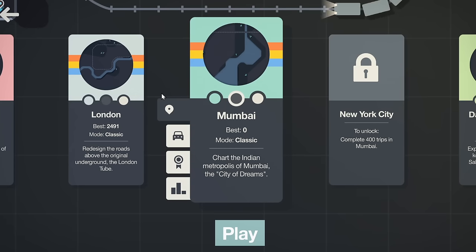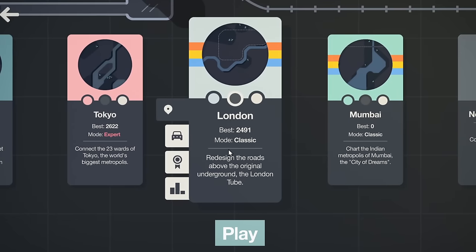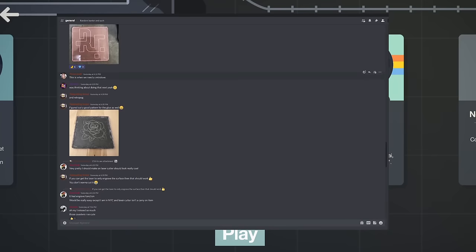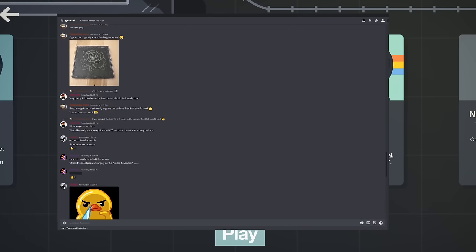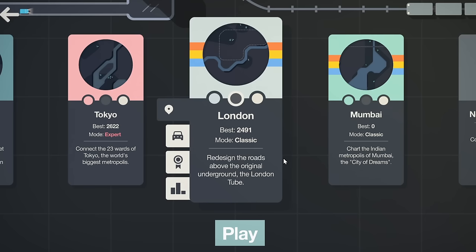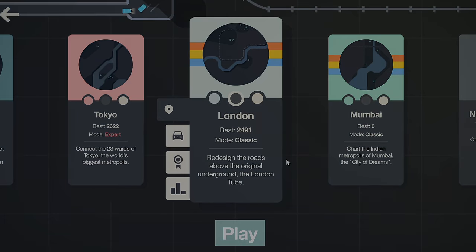Mumbai might be a little bit more easy, but I'm sure it has its own troubles with the huge expensive water down the middle. And if you've tried this, let me know your score in the comments — I'd love to hear how my viewers are doing. Check out the Discord; we've got a Mini Motorways channel dedicated to showing off how good you are, or asking for tips, tricks, or anything in between. Like, comment, and subscribe — thank you so much for watching, and I will see you in the next one.